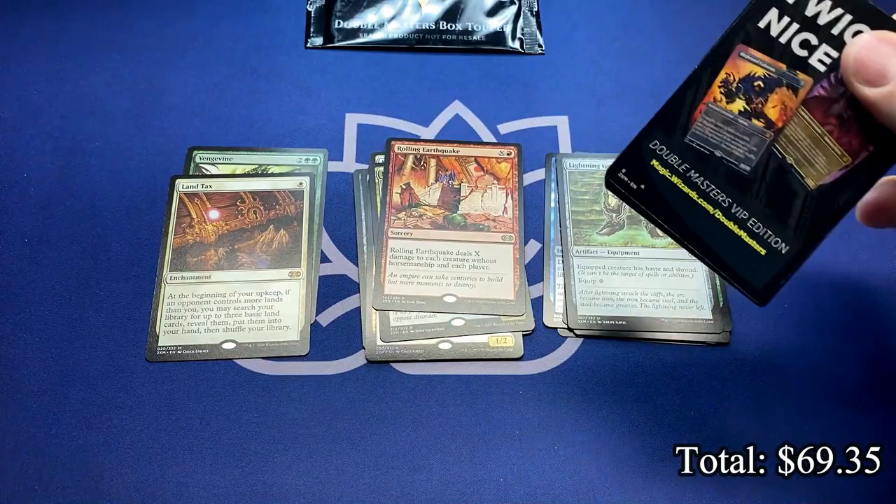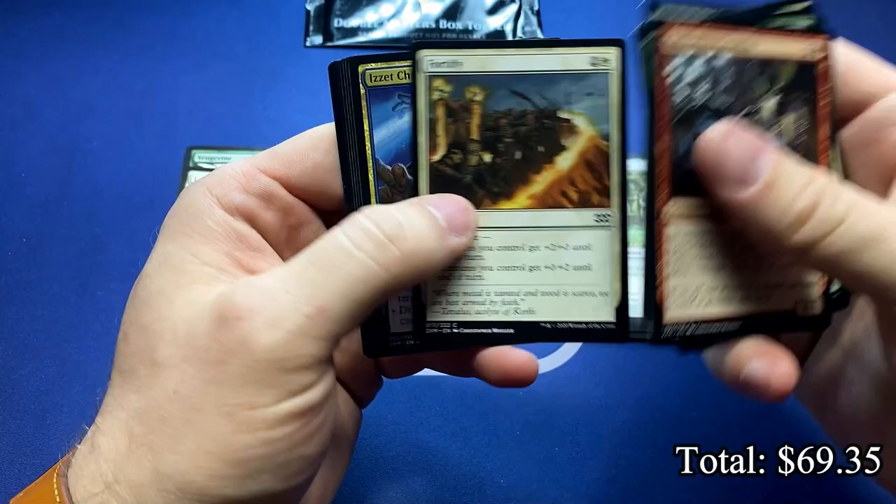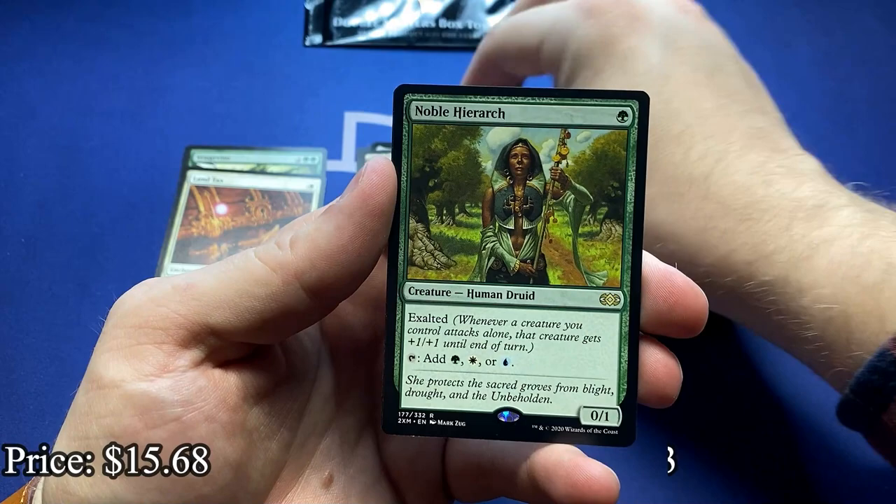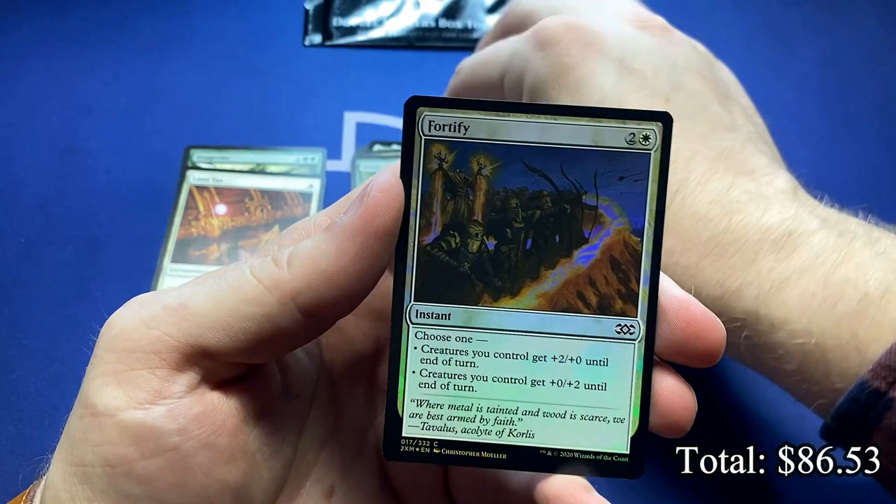Land Tax Vengevine. I feel good about that. I am a sucker for Vengevine. Even when it's like a five dollar card, I still love it so much. Selesnya Guild Mage. Thespian Stage, great with your Dark Depths. And we got the Noble Hierarch. Grandma Hierarch.